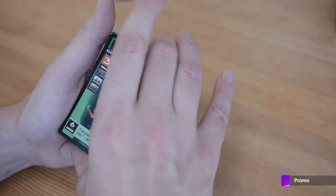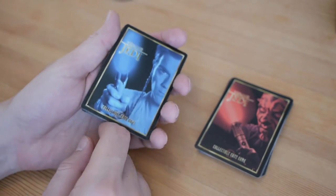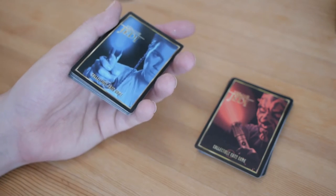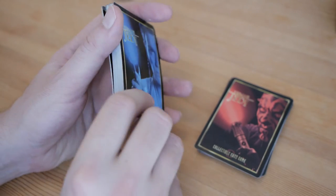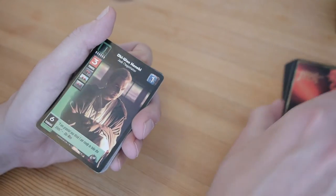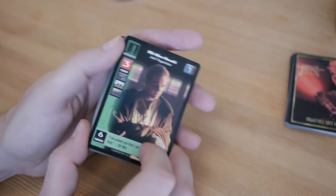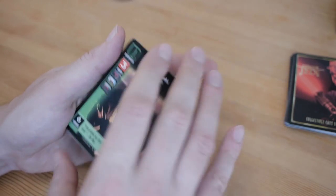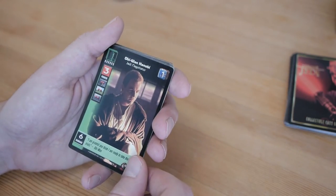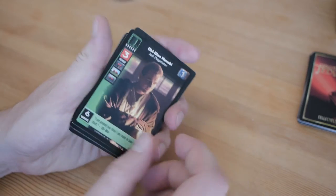You get Obi-Wan Kenobi — the same characters basically, but slightly different. This one is 'Jedi Negotiator.' You get two decks that you can play against each other. These are not tournament-legal decks yet because they're 30-card decks, but they're compatible and balanced against each other. They are not randomized — you always get the same decks in every starter — and you get a dark side and a light side deck. You can just buy one and play immediately with a friend.